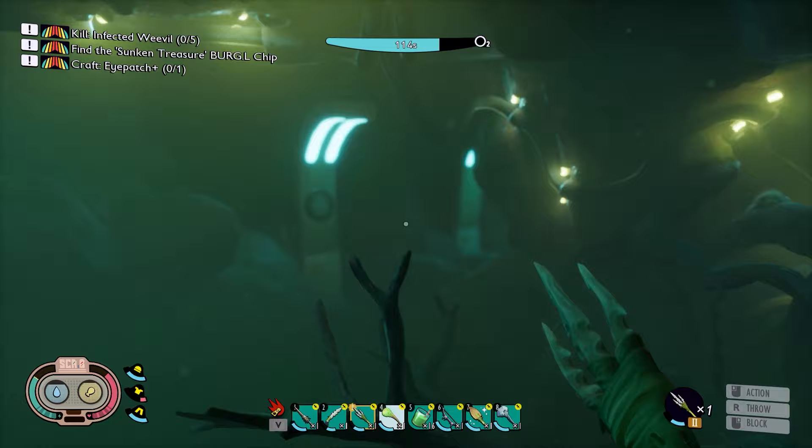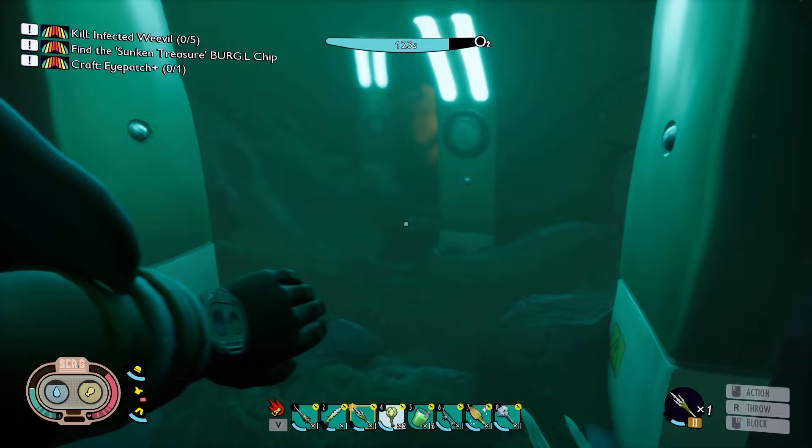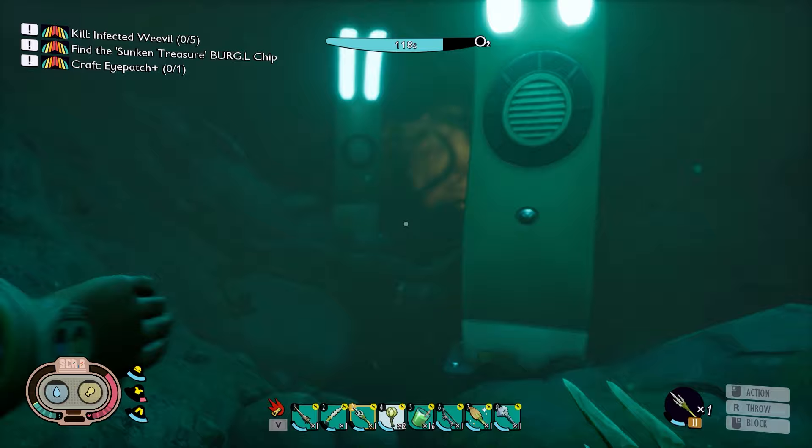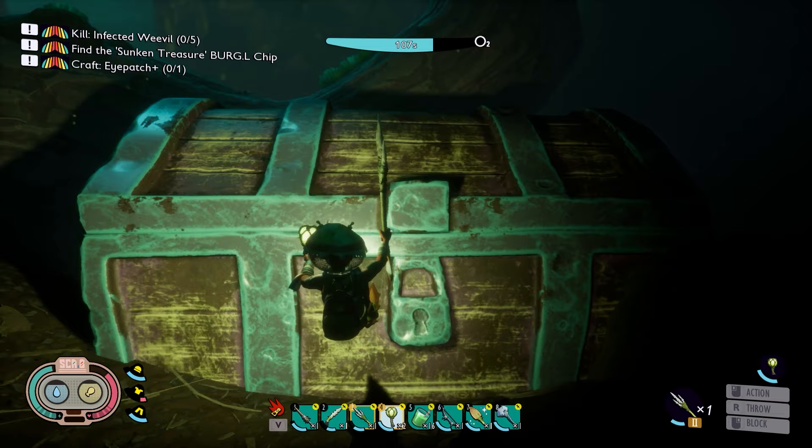All you gotta do is just swim — like where you're going back to the dinosaur. I can see the chest from here, it's kind of blurry. Use your torch, and there is the chest. All you gotta do is use your new key.